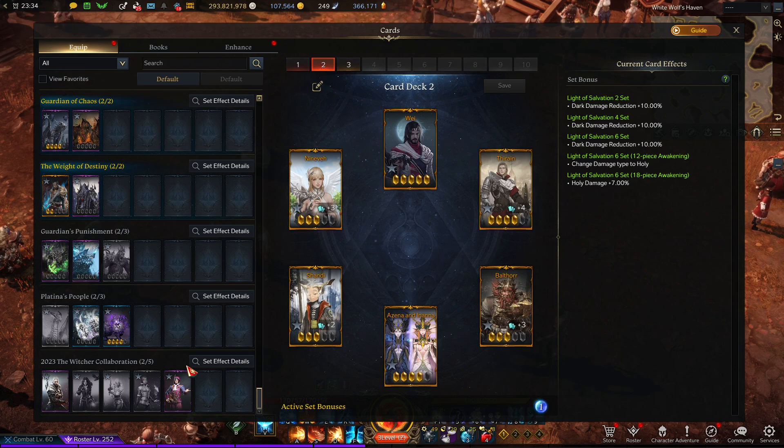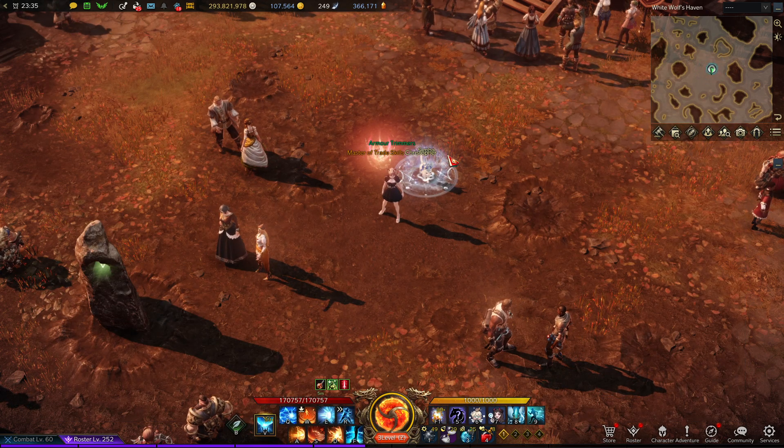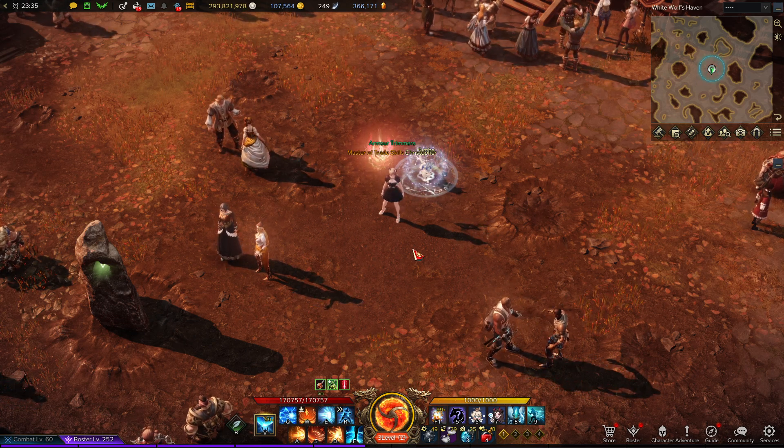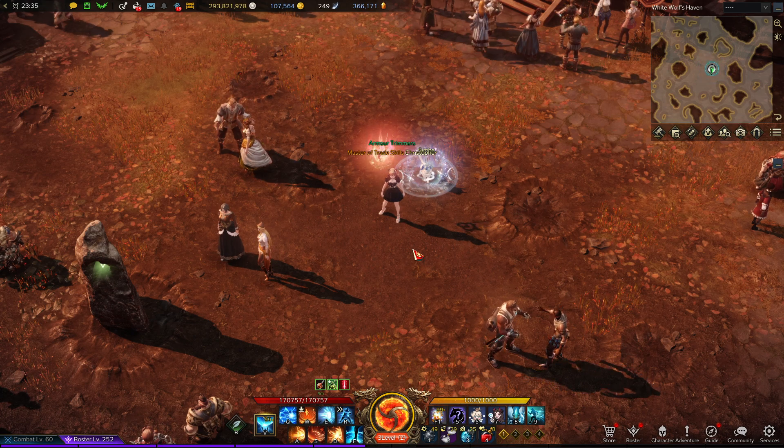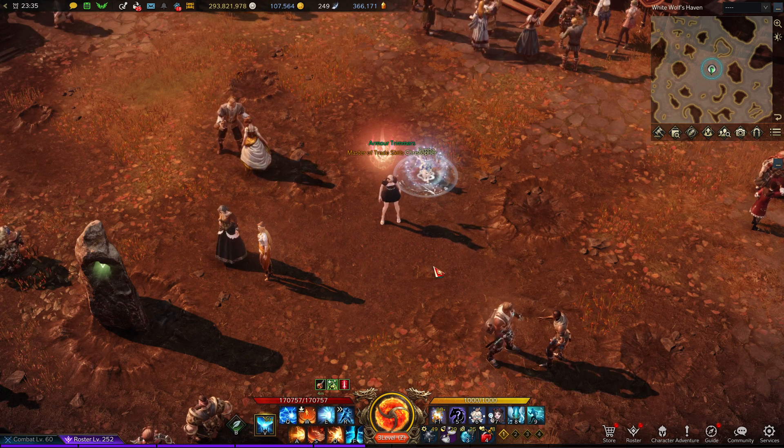This is the card set in question right here: the 2023 Witcher Collaboration card set. You'll see the bonuses — you get max HP, and then a swapping buff on hit. The buff isn't anything crazy, and the max HP is basically just a better field boss card set. It's really only useful for newer players, but it is a pretty good card set considering how easy it is to get. This event lasts until February 22nd, and you need at least five days to complete it, because each quest can only be completed once per day, and you have to do it five days total.